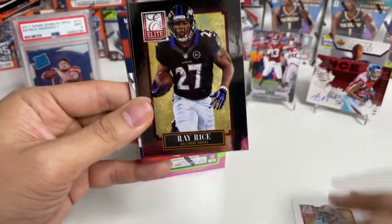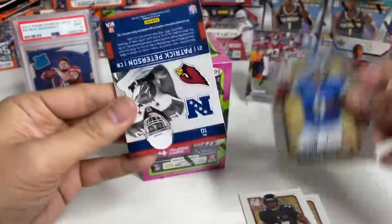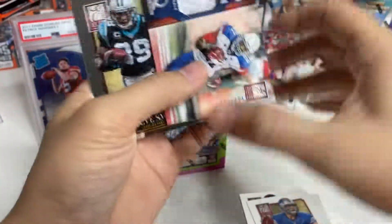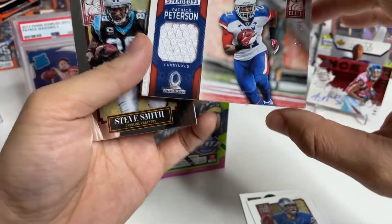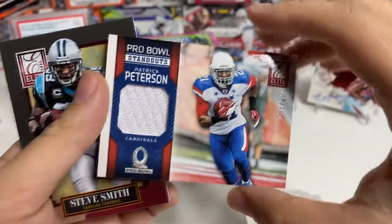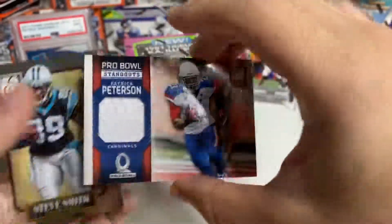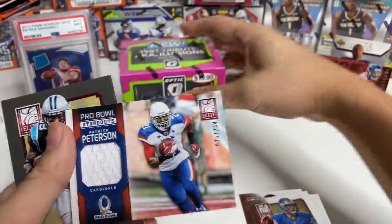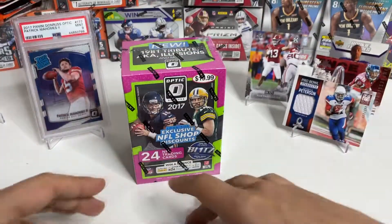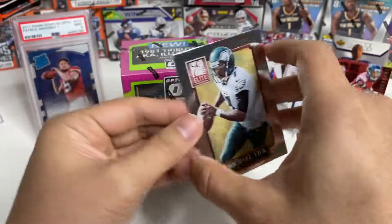Ray Rice — is he still out of the league? Yep. Matthew Stafford. We did not get trolled — Patrick Peterson! Looks like it's a Pro Bowl Standouts patch, number 38 of 294. Very cool card. We'll sleeve that one up. We also have Steve Smith and a Michael Vick — that's a cool-looking Michael Vick.